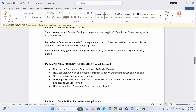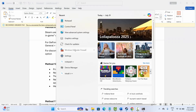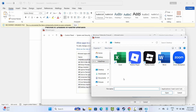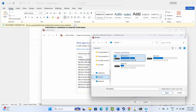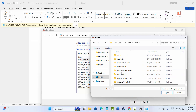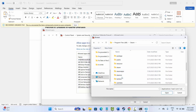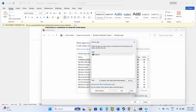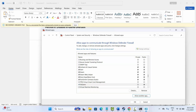The next solution is to allow the game through the firewall. Go to the search bar, search for Windows Defender Firewall, click on Allow an App or Feature, then click on Change Settings. Find the game in the list — if it's not listed, click Allow Another App, click Browse, and navigate to the path where your game is installed. Go to Steam, SteamApps, Common, select your game folder, go to TSLGame, Binaries, Win64 and add the game. Once added, check both the Private and Public boxes and click OK, then try to launch the game.